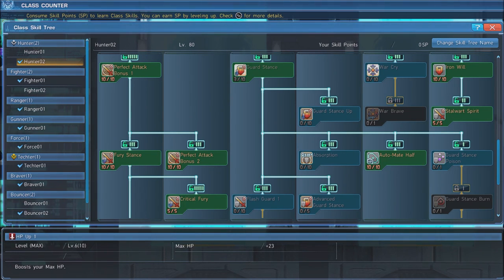Next, putting three points into Guard Stance will give us the skill Automate Half, which we will max out. This skill makes us automatically use a potion when we drop below 50% HP. Lastly, we will max out Iron Will and Stalwart Spirit, which together grant a 75% chance to survive a fatal blow with one hit point, and when you do, it grants 15 seconds of invincibility.